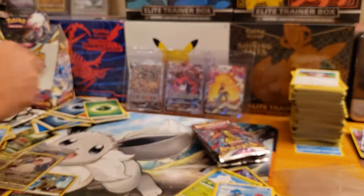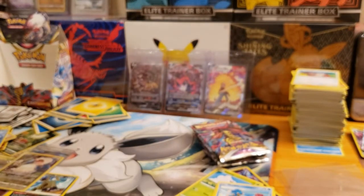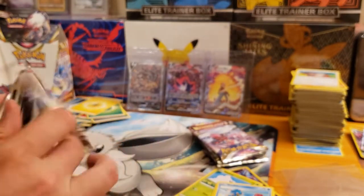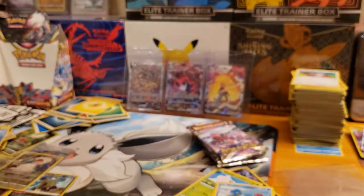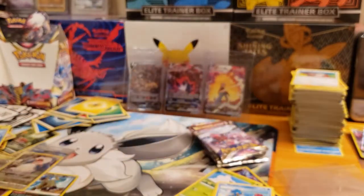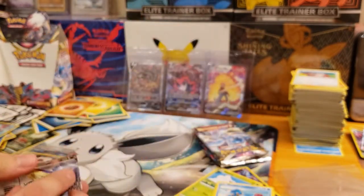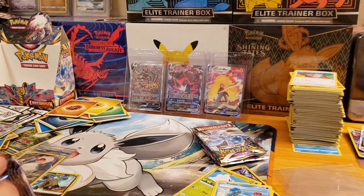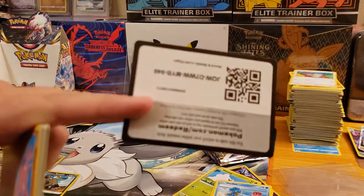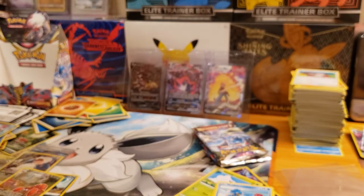Next pack — we got Roselia, Rhyperior, and a Raichu throwing some Kanto vibes in there — really cool artwork on that. Next pack — we got Applin, Hoopa, and — seeing double — we got double Hoopas! I can't stop looking at that lineup back there — the Pikachu VMAX, Eternatus VMAX, and the Giratina Alternate Art. Oh my gosh, what a lineup! Next pack — Gligar and Parasect — I haven't pulled that one yet either.